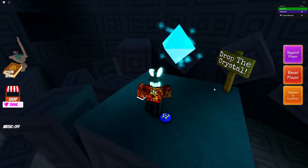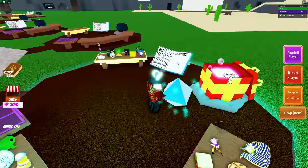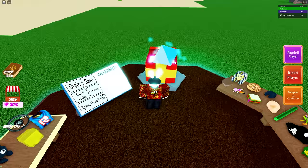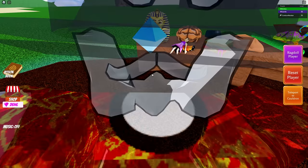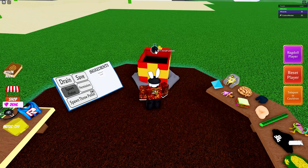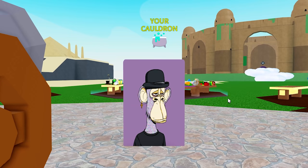We drop the item — and now we can pick it up: the Ethereum Crystal! Once you've grabbed that, teleport back to your home base, drop it inside the cauldron, and you now have the Ethereum Crystal unlocked.